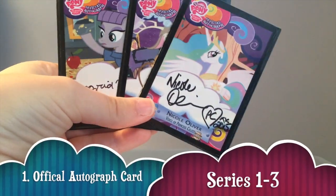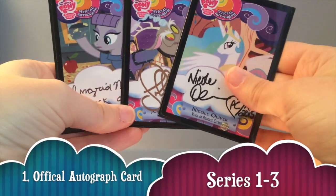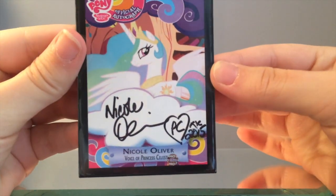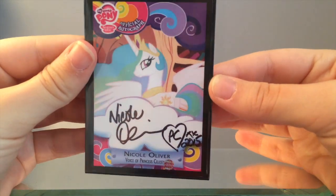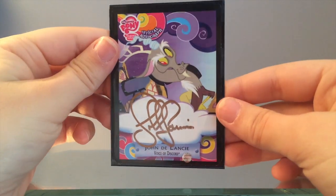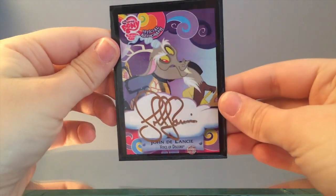Number 1: Any Official Autograph Card, Any Series. Probably the hardest cards to get. The only way to get a Series 1 or Series 2 official autograph card is by having a winning sweepstakes code on the back of the location card found in the packs. Series 3 made it a bit easier by having autograph cards in actual packs along with the sweepstakes code.